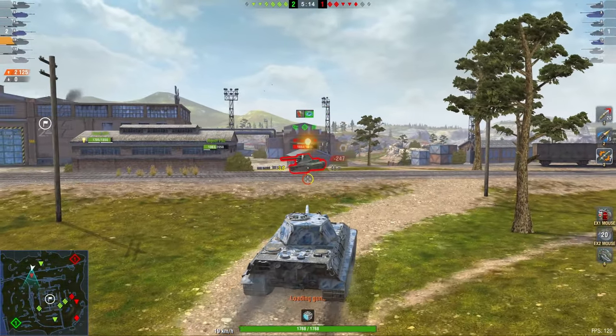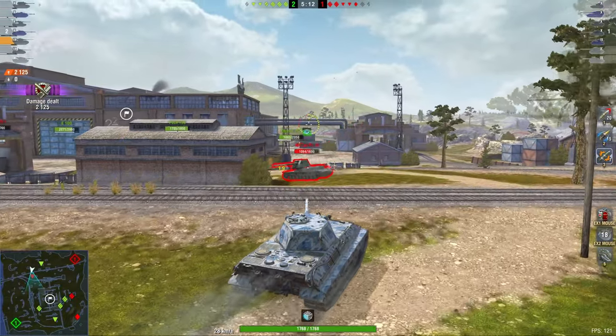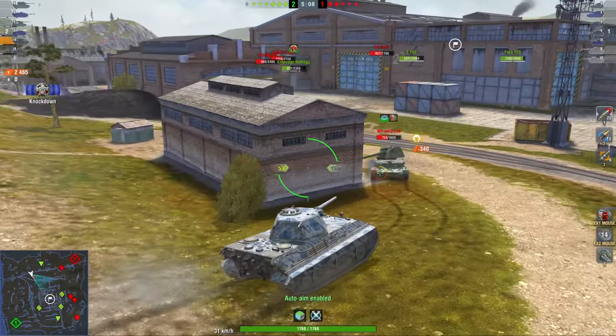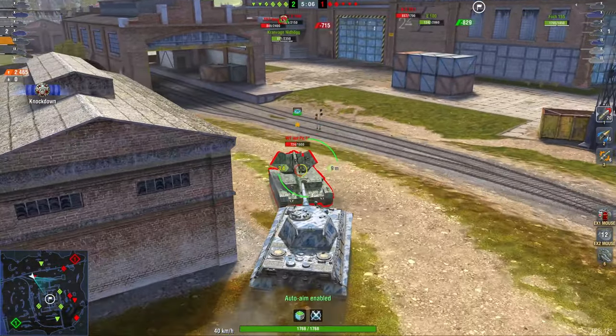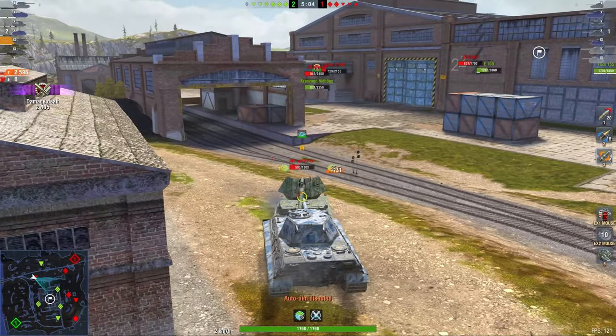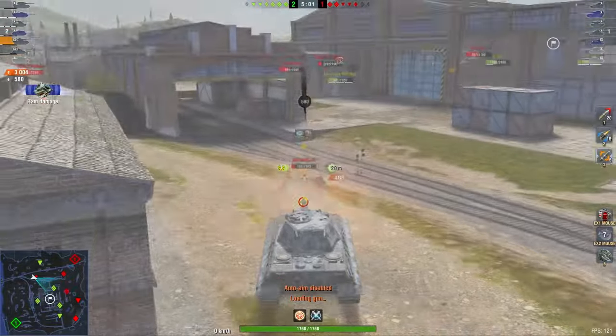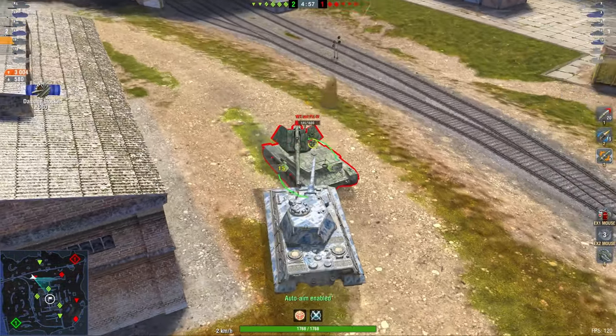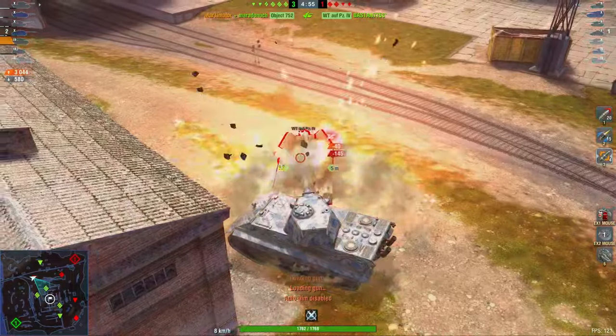First of all, have a look at this game. 2k damage already, just sniping people in the back that don't pay attention. Now here comes the Waffenträger. What I want to do is get up close to him, get very close, and then wiggle my vehicle back and forth. I'm going to wiggle my tank to make the chance of him missing or hitting a part that has a lot of armour as high as possible.